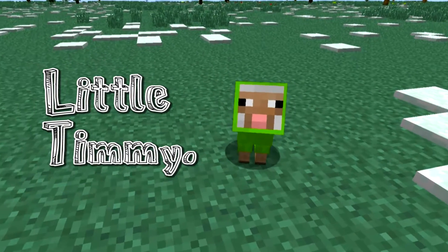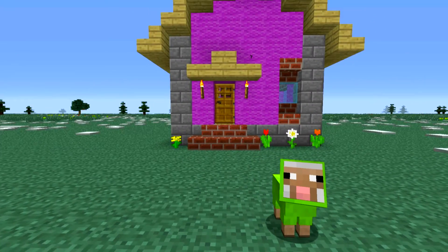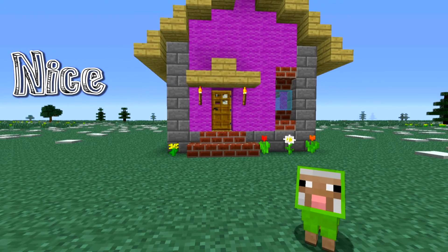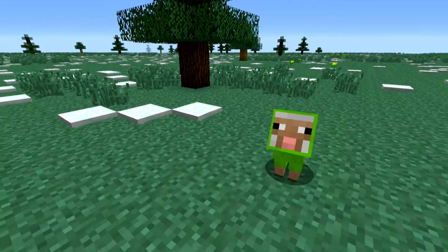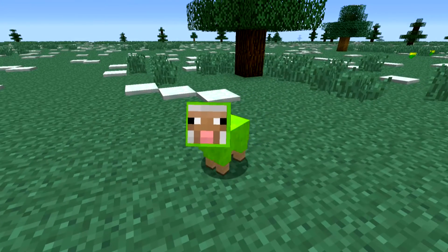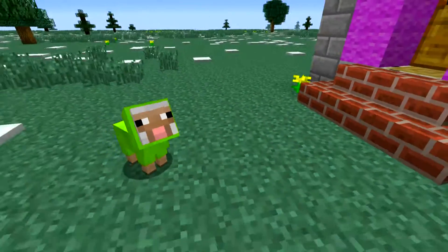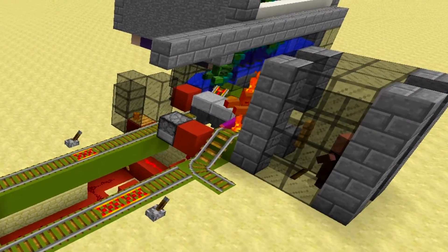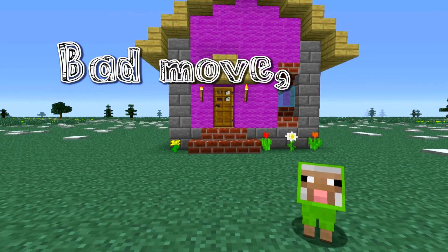Meet Little Timmy. Little Timmy is new to the server and has just finished building his very first house. Nice house, Little Timmy! Unfortunately for Timmy, he made one critical error by building his house right next to P-Town's brand new Automatic Persistence Zombie Sorter! Bad move, Little Timmy!